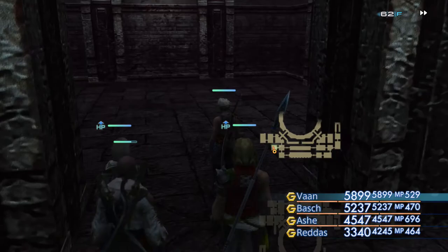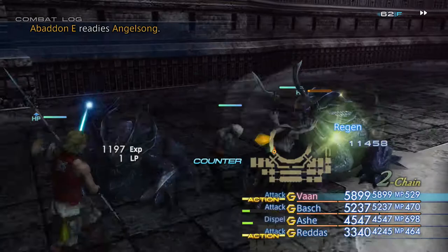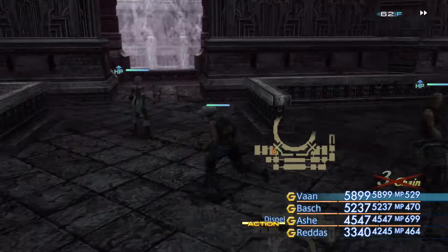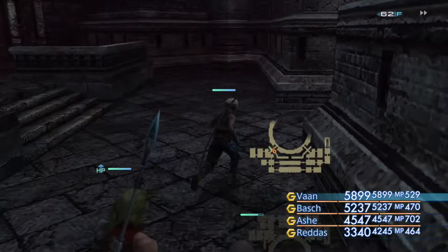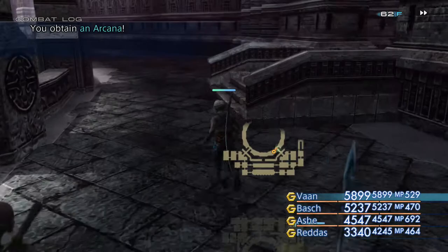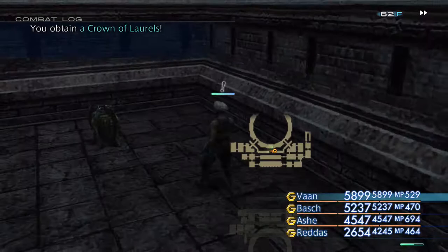Now we're going to make our way up and down, and there's a treasure chest on both sides which means a tiny little bit of backtracking. The treasure chest on this side hasn't spawned - let's try the other side. A Dragon Lich - sounds very, very nasty. And around here can be the next treasure - there it is. A crown of laurels.